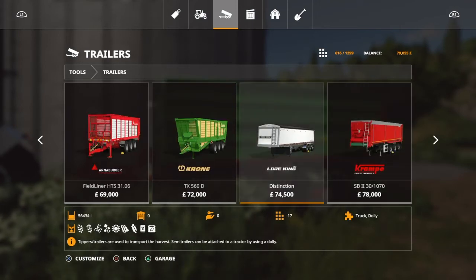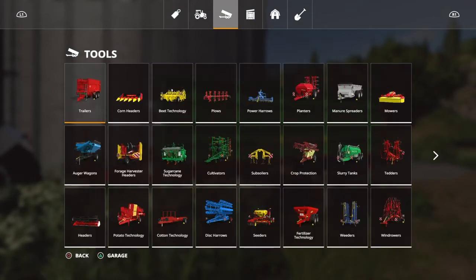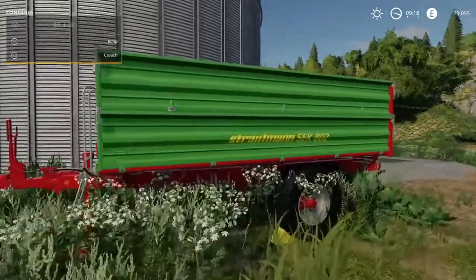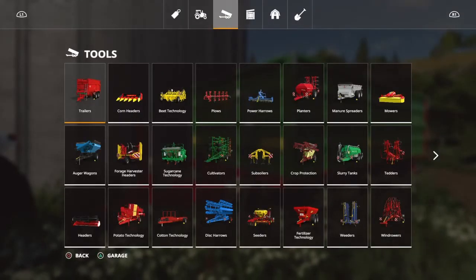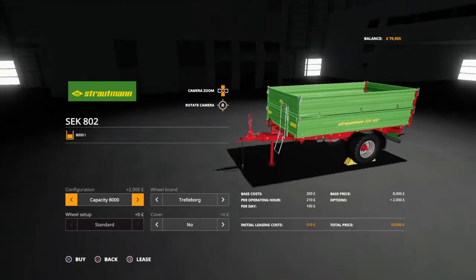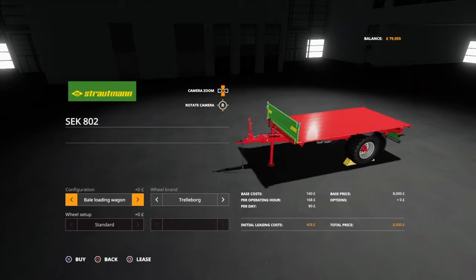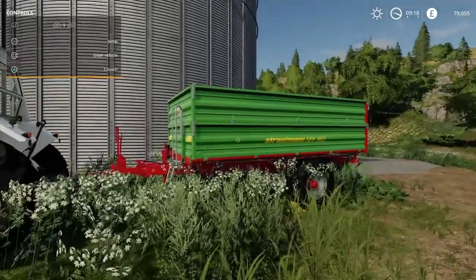That's a tip from experience — I have bought some trailers, and once you get to load them, they won't hold the actual type of crop you are trying to put in. The Troutman trailer that you start with will hold everything. And you can also configure it — this is the one you have with 8,000 liter capacity. You can bring it over to the shop and configure it up to 12,000. Or if you want to use it as a flatbed, you can take it all the way down. So that's trailer capacity.